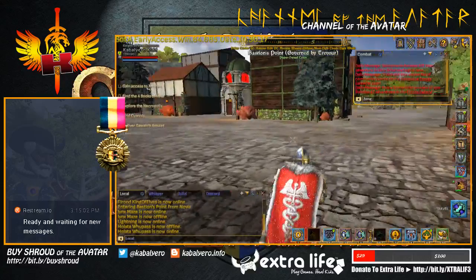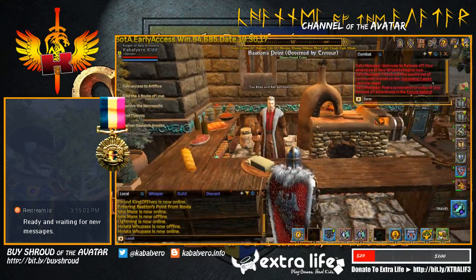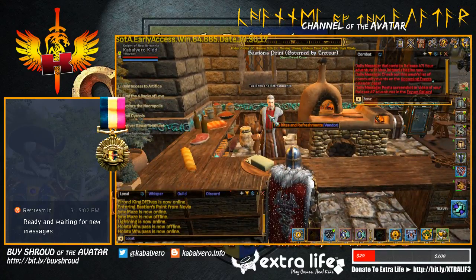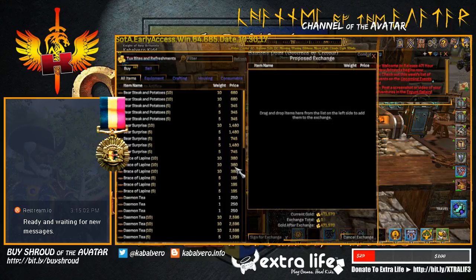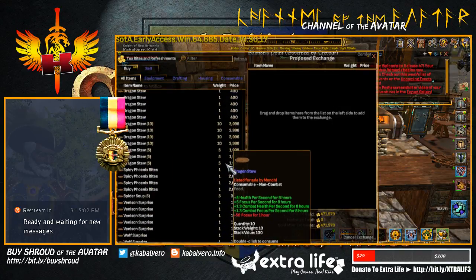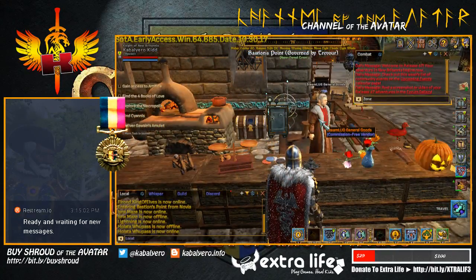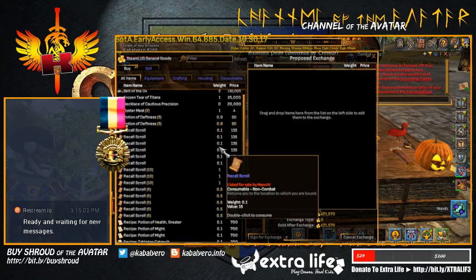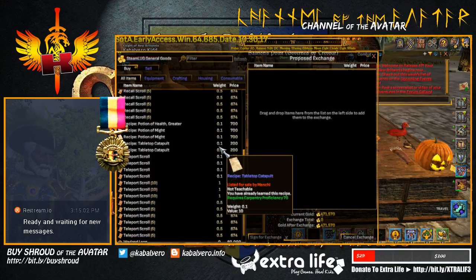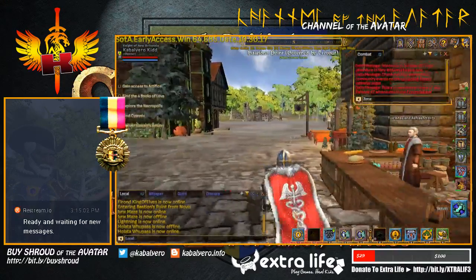Here we have two player vendors. We have Tox Bites and Refreshments — it's a food vendor with Bear Steak and Potatoes, Daemon Tea, Dragon Stew, and Wolf Surprises. Here we have Steamlog General Goods with Belt of Ox, Frozen Tear of Titans, Necklace of Cossus Precision, Potion, Recall Scrolls, Recipes, Teleport Scrolls, Wayland Loop, and Wood Scraps.